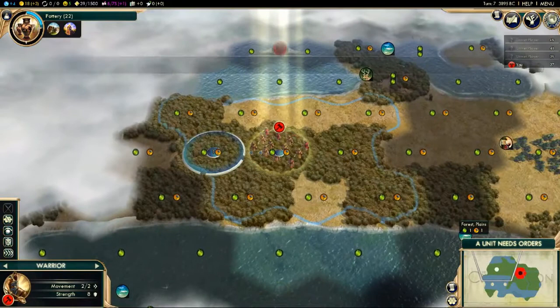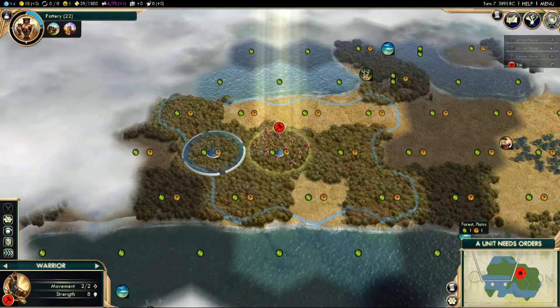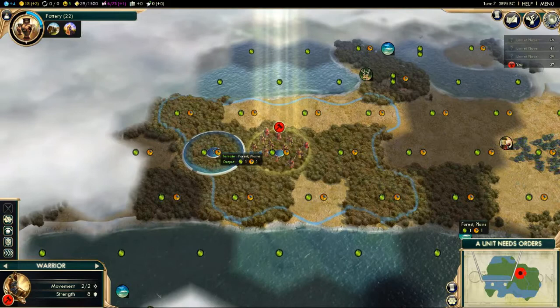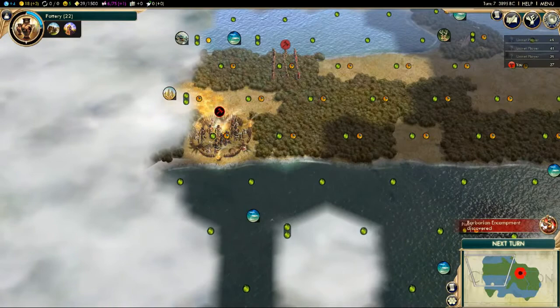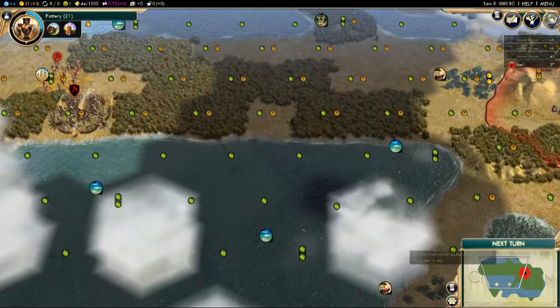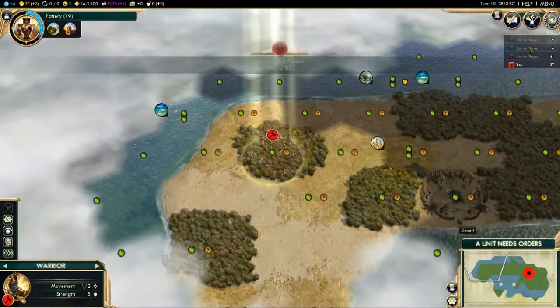Let's talk about movement. The warrior has movement 2 of 2, but if I click to move using the N button, trying to move west I can only move one tile — that's because it takes more than one move point to move through forest. The same applies to hills, jungle, and swamps, and you can't go through mountains at all usually, though there are exceptions. We've found a barbarian encampment. Barbarians are very dangerous and will attack you if they believe they can do reasonable damage — their preference is to go into your city and damage what you've built. We're going to ignore it for now and focus on finding good tiles and ancient ruins.